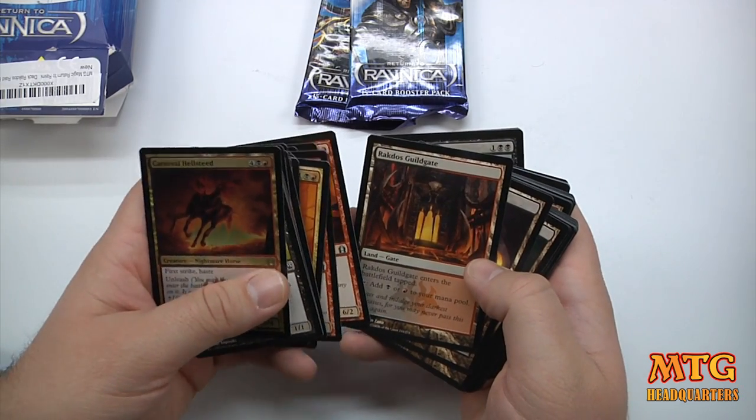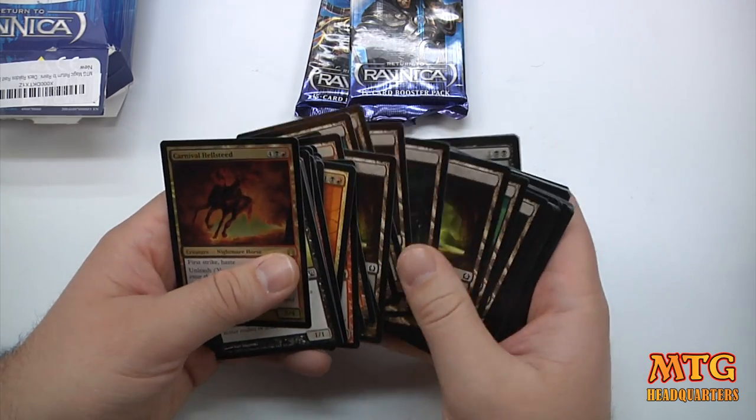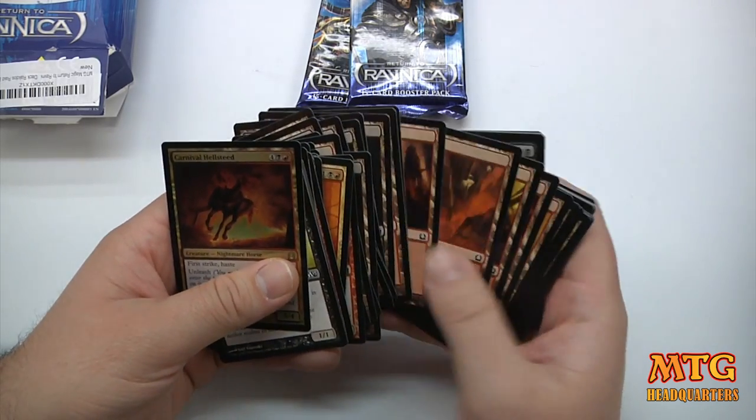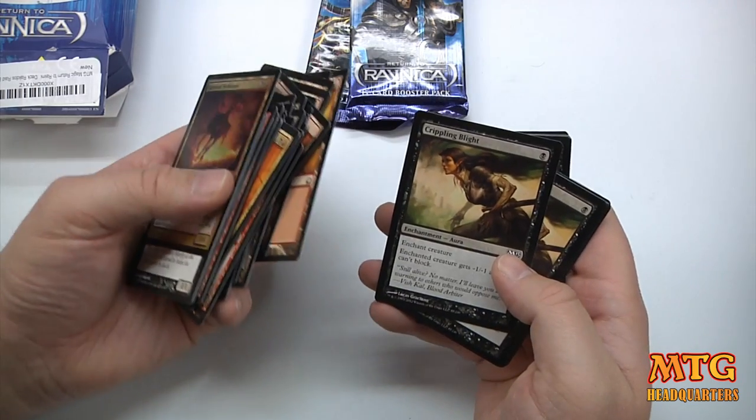We've got our dual land here: Rakdos Guildgate, red and black. Love it. I wish they'd give you two of those — one just seems like you're not going to pull it, you know?